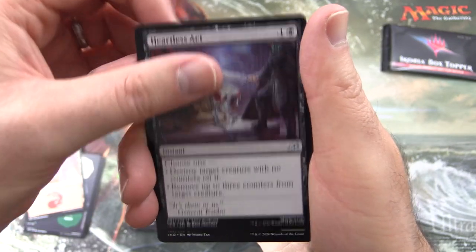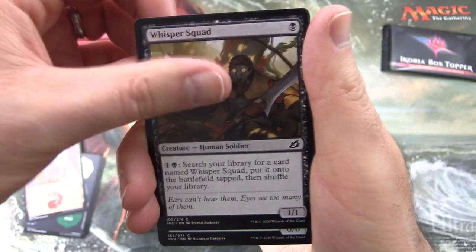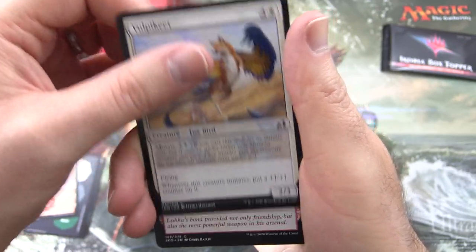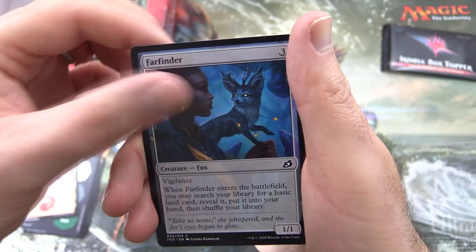Catria Crystal, Heartless Act, and General's Enforcer for the uncommons. Commons: Whisper Squad, Fertilid, Divine Arrow, Of One Mind, Adaptive Shimmerer, Volpakeet, Go for Blood, Dark Bargain, and Farfinder.